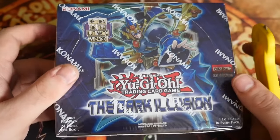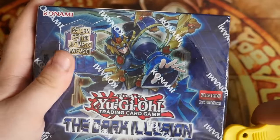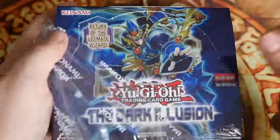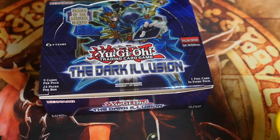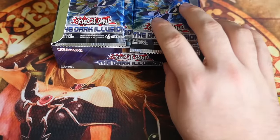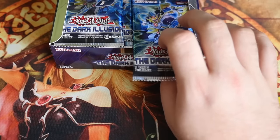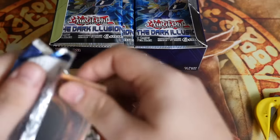What's up YouTube, Dary here from ZenforWalgames bringing you a great box opening of the Dark Illusions. This is the new main set coming out of Konami, all about the return of the Ultimate Wizard Dark Magician. There are some amazing cards in this set. It's also the release of Metaphose for those of you that want to catch those — the good news is they're all like Rares, a couple of Supers, so they won't be too hard to get. There's also Cosmic Cyclone and the new TTG exclusives of Spyros and Terraforms. So without further ado we're going to crack straight into these and see how we do.